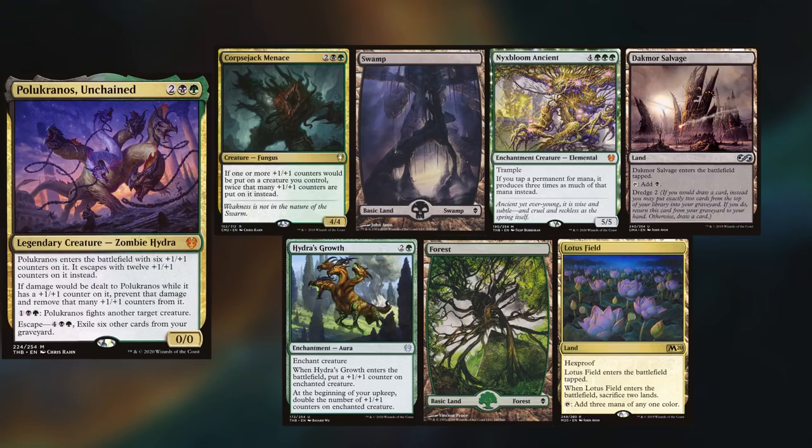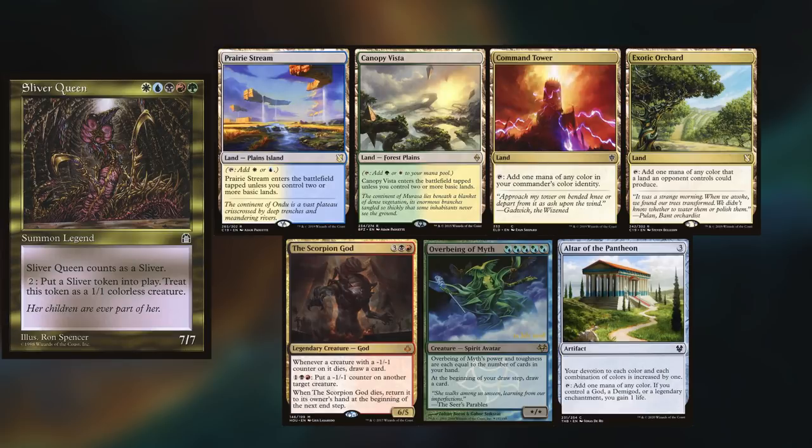Martin is rocking his Pelakranos deck again, keeping a Corpse Jack Menace, Swamp, Nyxbloom Ancient, Dachmor Salvage, Hydra's Growth, Forest, and Lotus Field. Max is playing his stealthy Sliver Queen God tribal deck, keeping a Prairie Stream, Canopy Vista, Command Tower, Exotic Orchard, The Scorpion God, Overbeing of Myth, and Altar of the Pantheon.